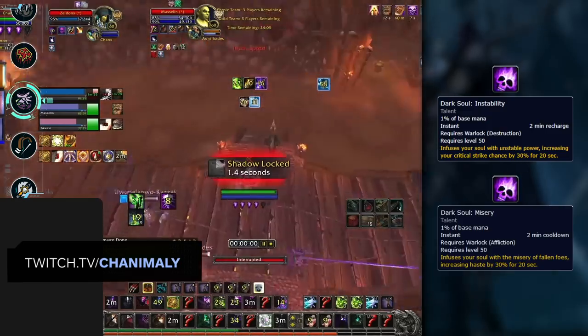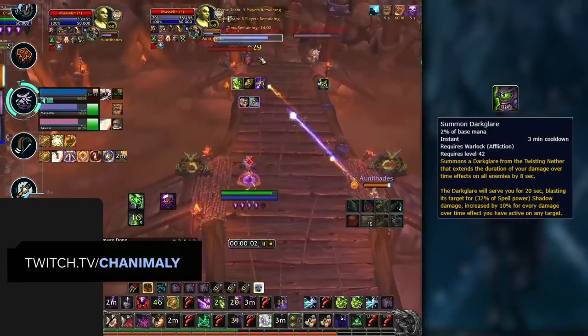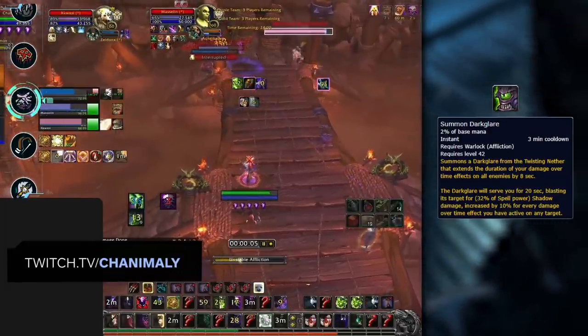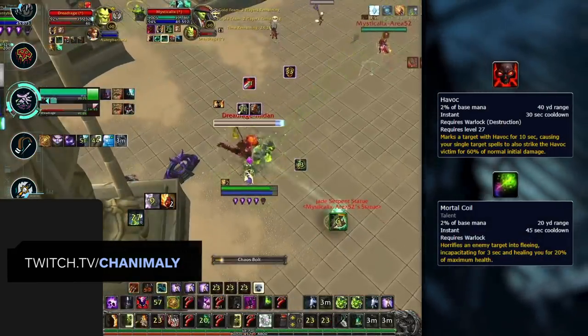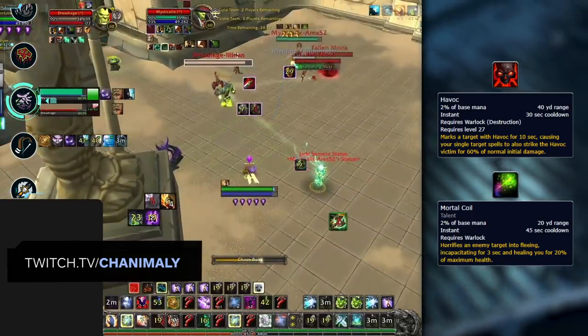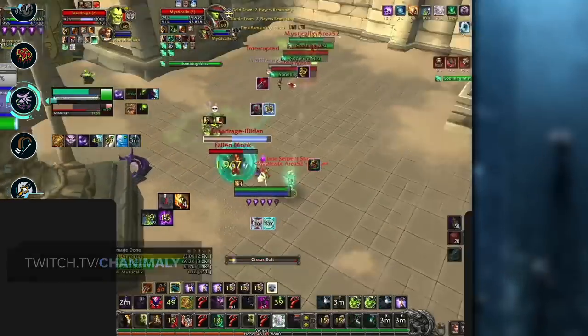Summon Darkglare is another offensive specifically for Affliction Warlocks. While it isn't a buff, it's good to be aware of the increased damage an Affliction Warlock deals after summoning Darkglare. Last up, Havoc allows a Destro Warlock to Chaos Bolt two people — if you have a decurse on your team, try to instantly dispel the Havoc to prevent the Warlock from hitting two targets.